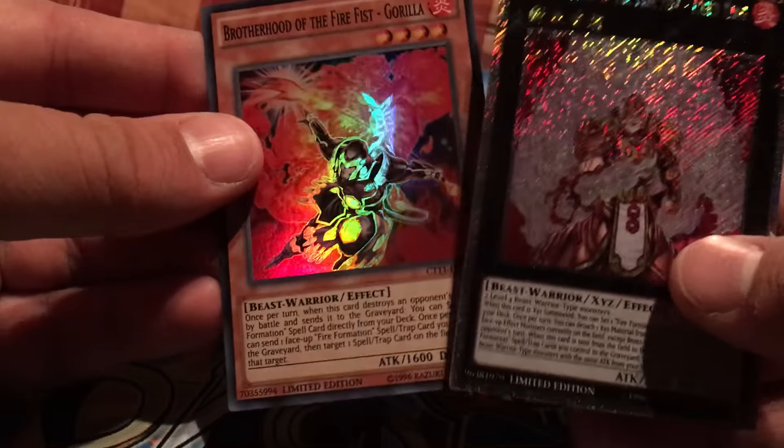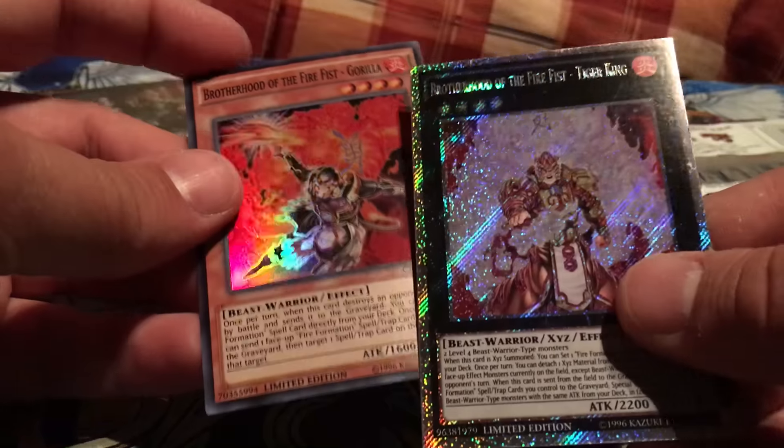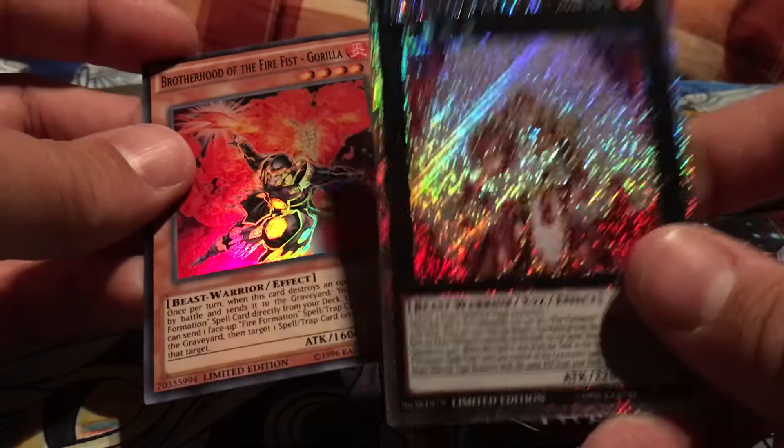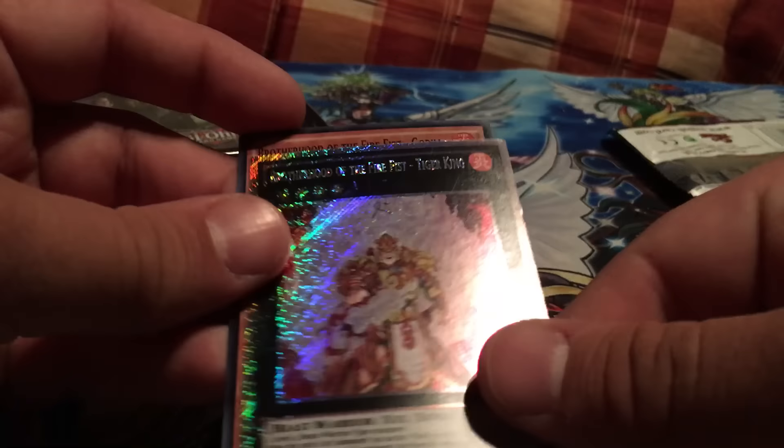Let's take a look at the promos. We got Brotherhood of the Fire Fist Tiger King and Brotherhood of the Fire Fist Gorilla. I've done some of these with promos like Forbidden Lance, Cowboy, Valor, etc. I'm pretty sure whenever you get Tiger King, you're going to get Gorilla as well — at least that's how I've seen it.